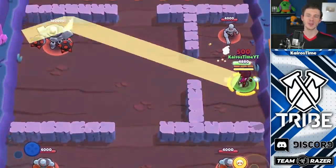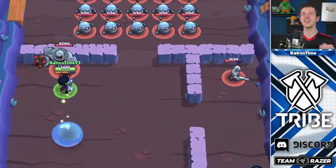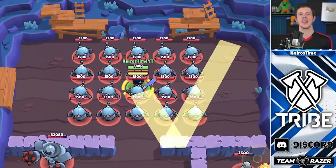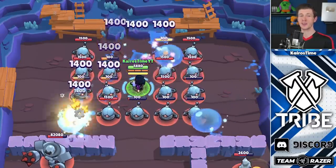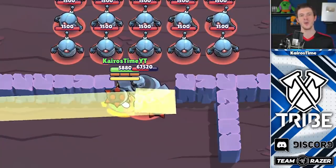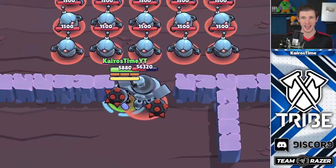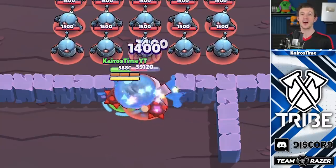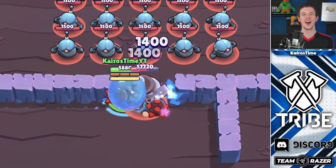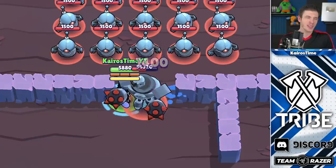The Super Test. BB's super deals 1,400 damage whenever the bubble hits an enemy target. Most of the time it's only going to hit a target once, but if you're skilled it may hit twice, dealing 2,800 damage. This would place BB in 12th place for the super damage test, tying her with Spike's and Dynamike's super. However, in the perfect scenario — which is what counts for the super test — BB can push the bot between two walls where the bubble has constant contact with the bot. In this case, the bubble is able to deal damage to the bot 8 times, allowing her super to deal 11,200 damage, placing her in third place behind Crow who can deal 11,760 damage under perfect conditions.